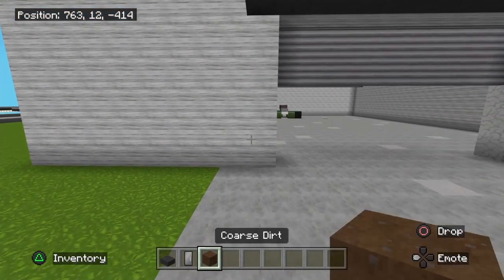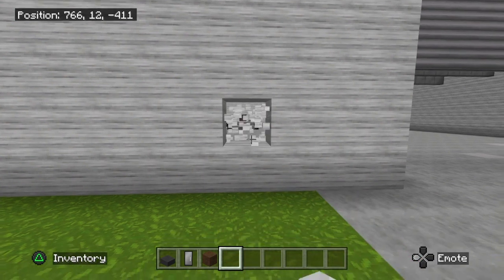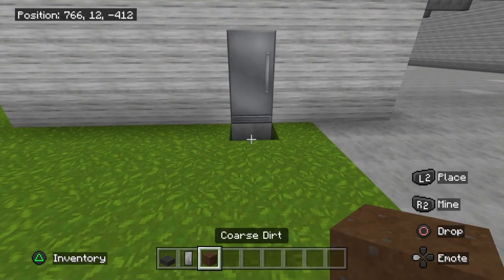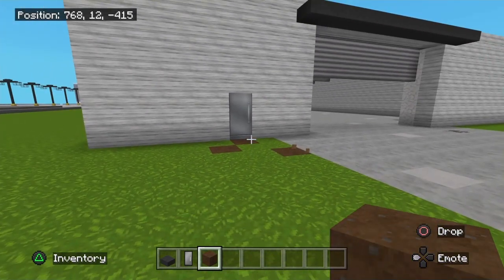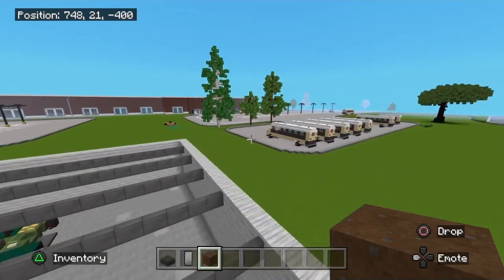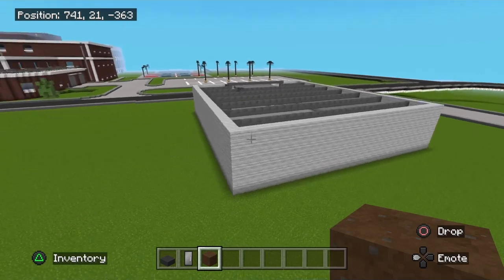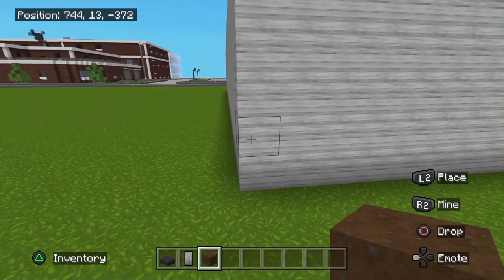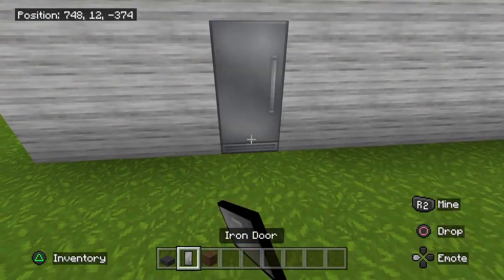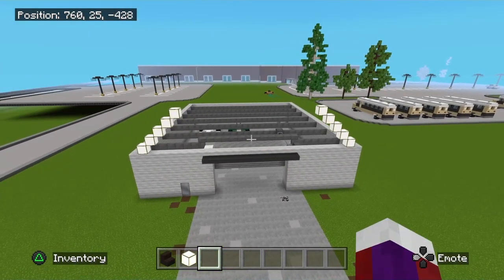Come over here to place an iron door. Count one two three — the fourth block gets an iron door right here. Texture this up if you like. Remember this is just a maintenance building, nothing special. For the back door: go to the back, count one two three — the fourth block — take it out and place a door there just like so.